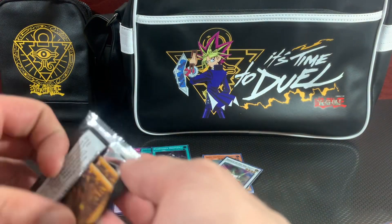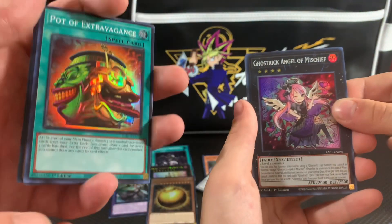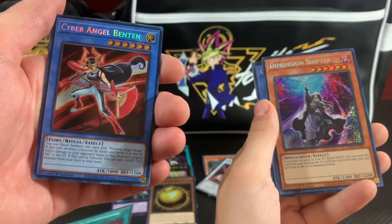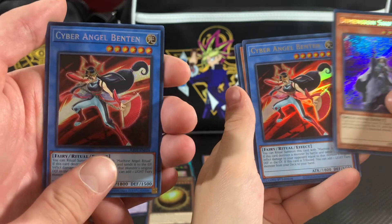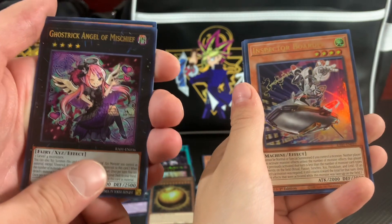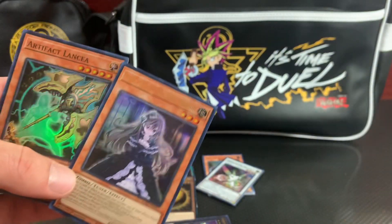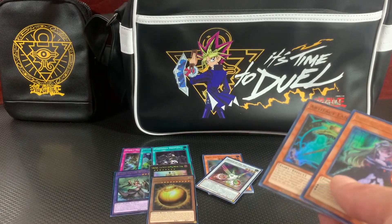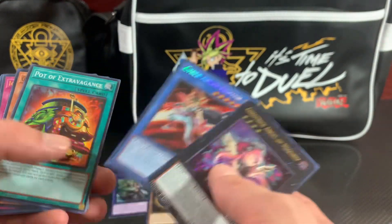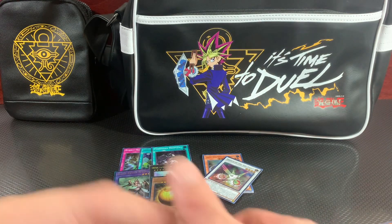Three huge hits each. Last round — whoever gets the hit probably wins this match. We got a Ben 10 and she got a D-Shifter. She's got the Ben 10 and we got the Ghost Angel of Mirstriff. Last chance — she got the Inspector Boarder and we got a Ghost Bell with an Artifact Lancea. It's up to you guys in the comments who won that last pack. We also got a Pot of Extravagance — probably a dud, but not a bad opening.